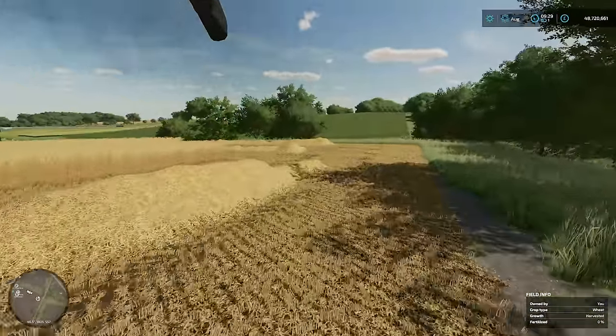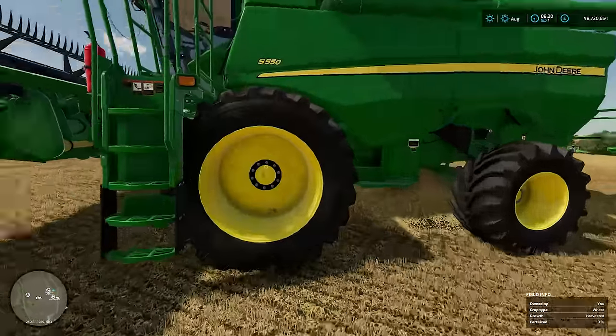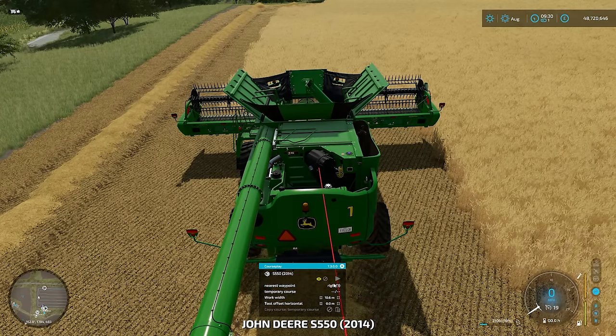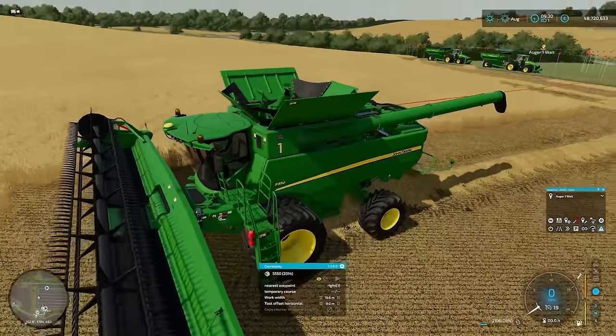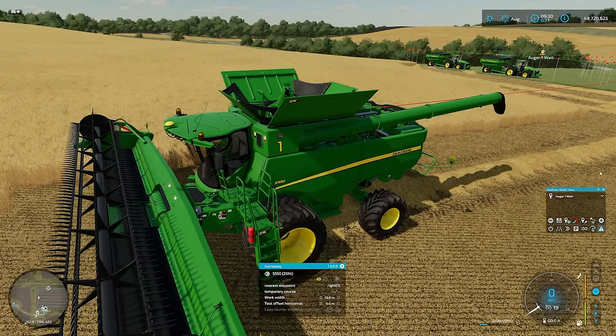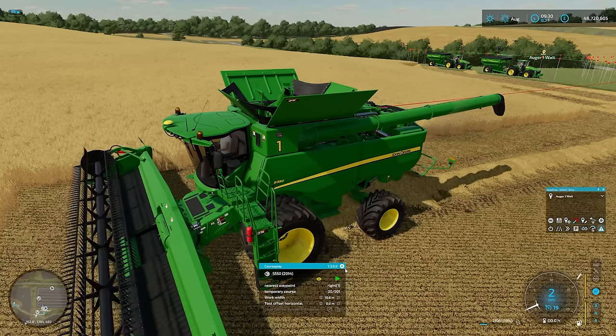Now we'll quickly go and do the second combine, because I want to make sure this is done and running by the time the first combine is full. Again, we're going to go to nearest waypoint, open up Autodrive, and select Augur1Wait - that's just where the two augers are waiting. We don't need to turn on Autodrive or anything, you just need to make sure that's selected. Nearest waypoint down here, and go. So there we go - both combines running now.